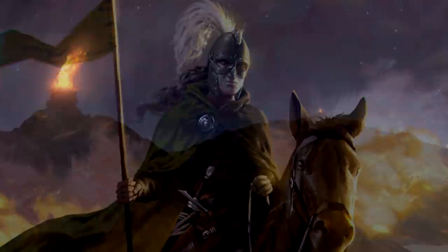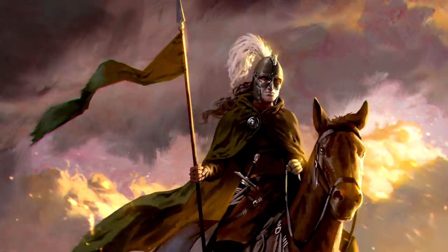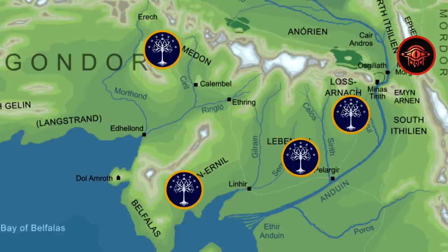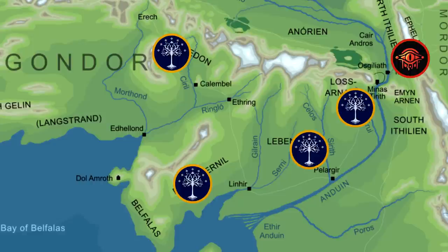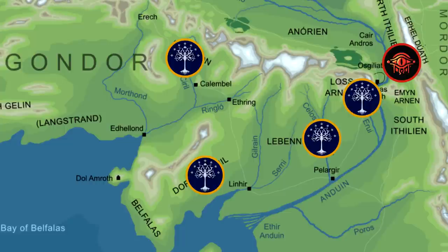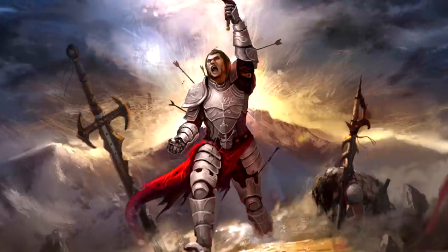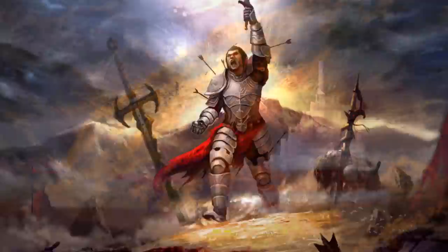Unlike what is seen in the movies, these beacons weren't meant for Rohan. Gondor used another method to summon the Rohirrim to war — by sending out a messenger armed with a unique artifact called the Red Arrow. As you can see from the map, there is an obvious problem: most of Gondor's lands were much further away from Minas Tirith than Mordor itself. By the time any reinforcements could be sent, Sauron's forces could have already marched out and encircled the city. This is why Gondor's defences were spread out across four layers, each sharing the common goal of slowing down the enemy and buying enough time for the arrival of reinforcements and allies.